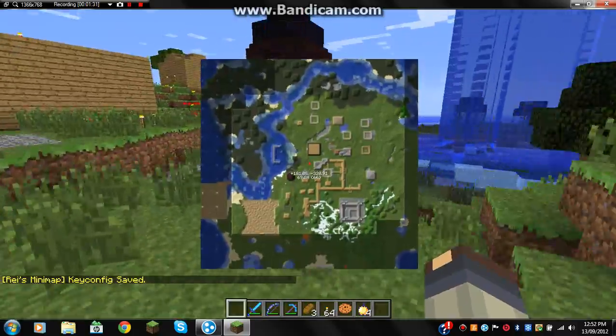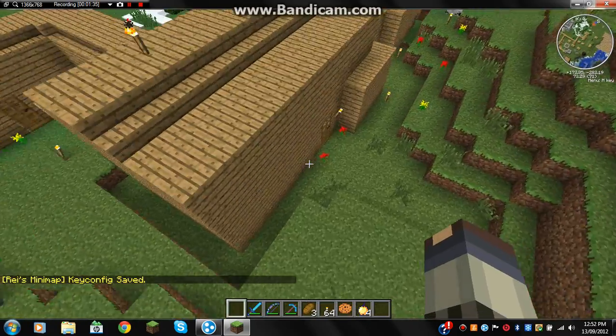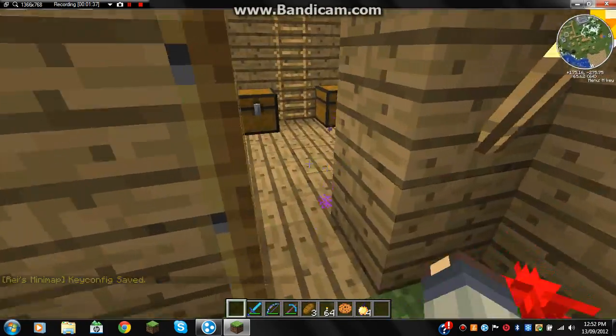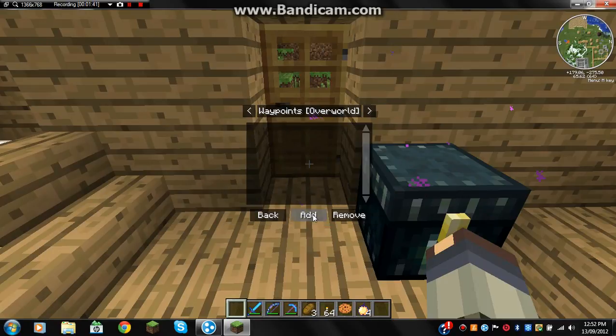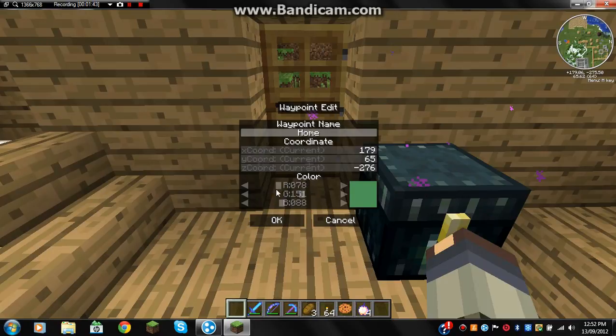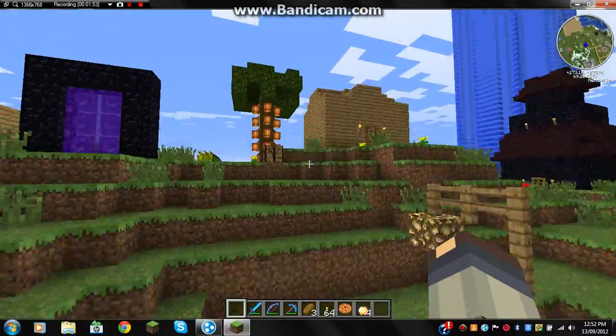And I can have a big map. I'm just going to set a waypoint here — call it Home. And you can teleport to your waypoints, which is good if you go far away or whatever. You can make your way back.